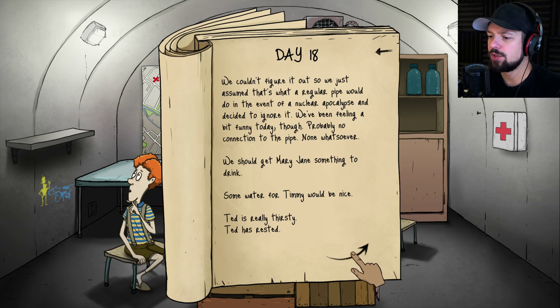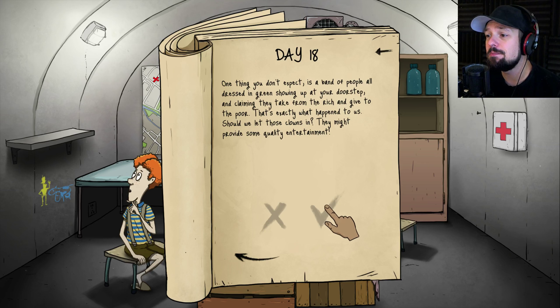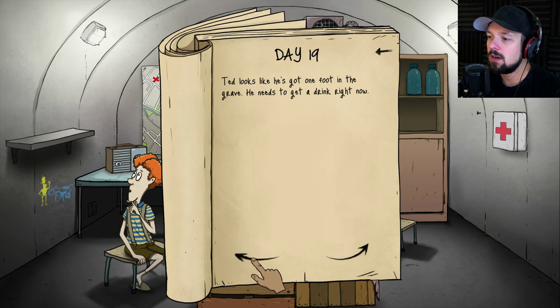Ted is really thirsty. Some water for him. One thing you don't expect is a band of people all dressed in green showing up at your doorstep claiming to take from the rich and give to the poor — it's the Merry Men! Let's let them in and hope they give us things. They gave us a radio! They took from one person and gave it to us. Mary Jane keeps fainting, Timmy is very hungry, Ted is hungry.